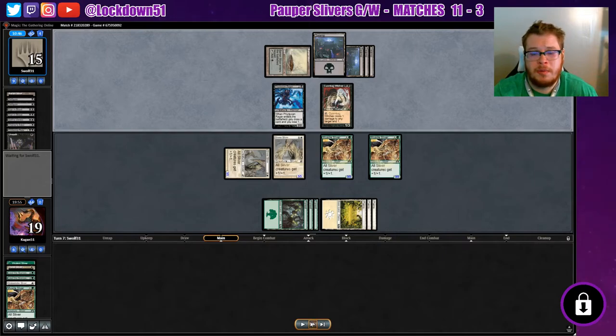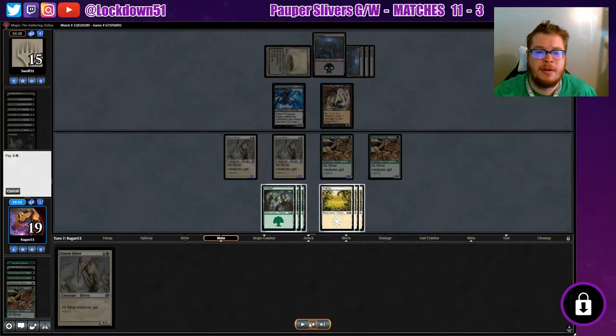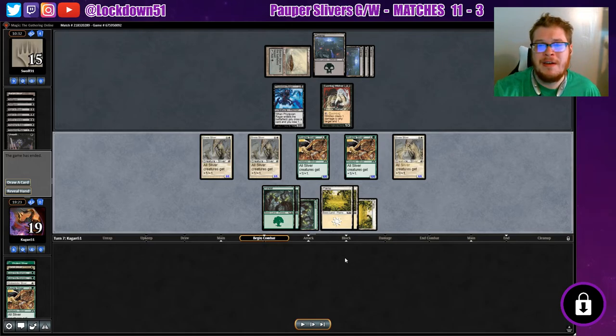He plays Witches for another blocker but at this point the game's over — I already know it. We draw another lord and have six 6/6 creatures. He concedes the match — who wouldn't, we've got lethal. I just thought it was a fun matchup, an interesting deck with a bunch of removal that didn't work out for him. We just had to play patient, bait out all his removal, then drop our lords in one sweep, and it worked out perfectly. Wish I'd caught this one live but the recap was nice since it was such a unique matchup.